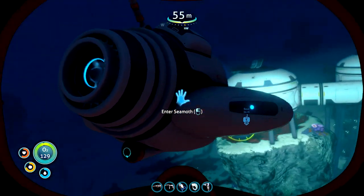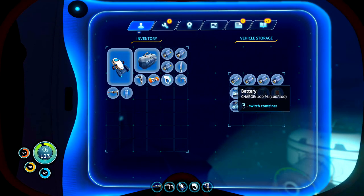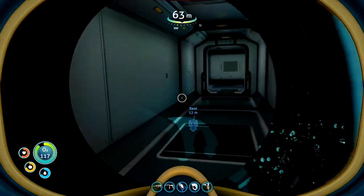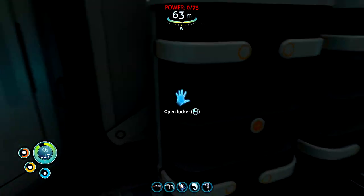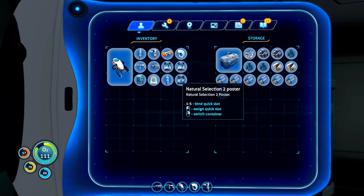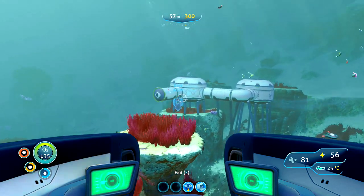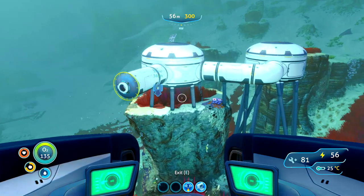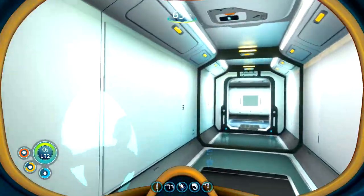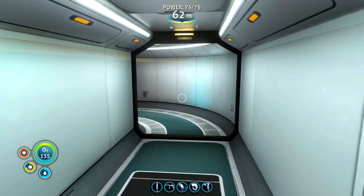Better empty the inventory on here. Been keeping a load of old batteries as well - I do have the blueprints for a battery charger now so they will be useful. Just shove them in the locker so we can carry more stuff back. And the posters of course - got to have the posters. Been having a little think about where to shove the bioreactor, and I think I'm going to build another multi-purpose room on top of this room and put it up higher.